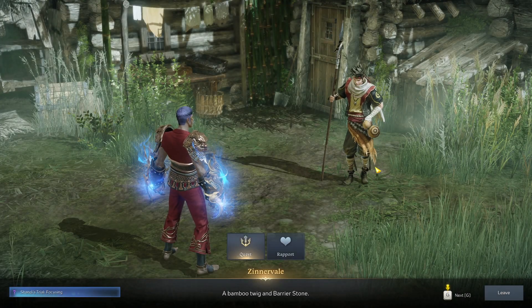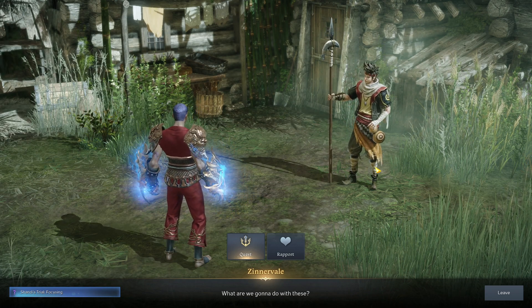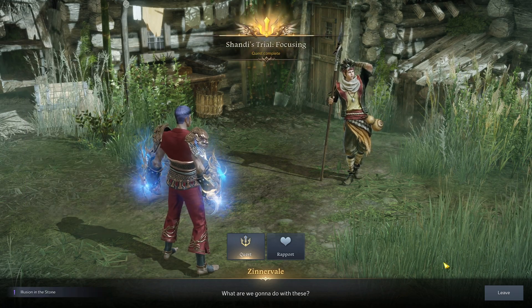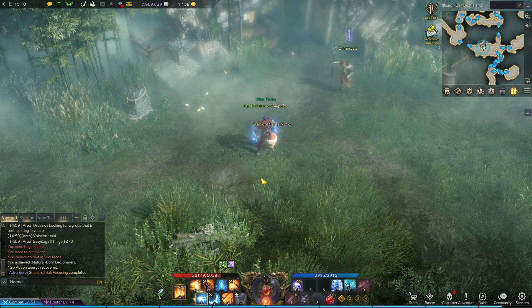A bamboo twig and barrier stone — what are we gonna do with these? Guess we'll find out next time. Do I scrub it on the stone? That's it for now.